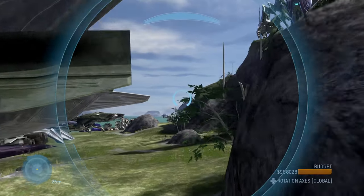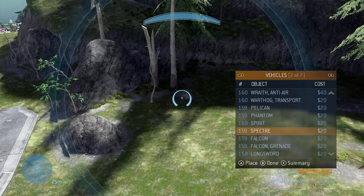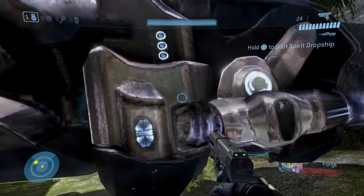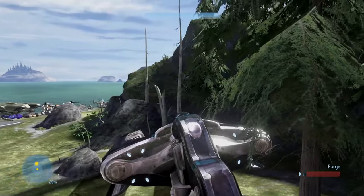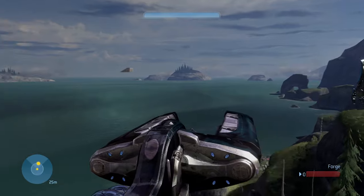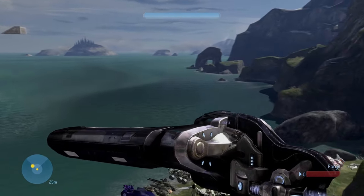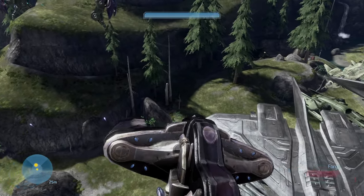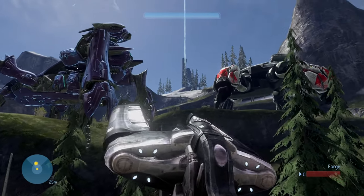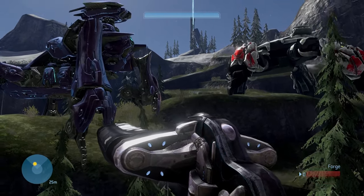There is one vehicle I didn't spawn in because it's very noisy - it's the Spirit. It tends to, when you're not using it, just keep doing the hovering sound, which is kind of annoying. It's got the basic turret, that's about it. Nothing too special - it's kind of like the Phantom in a way.